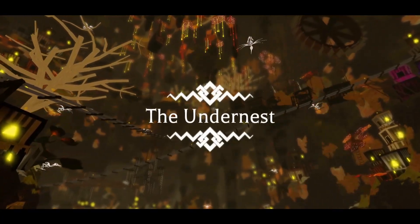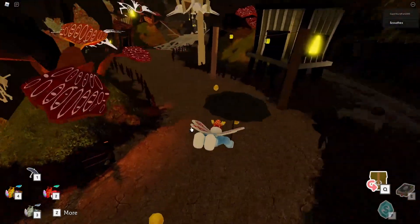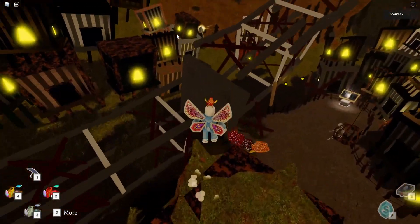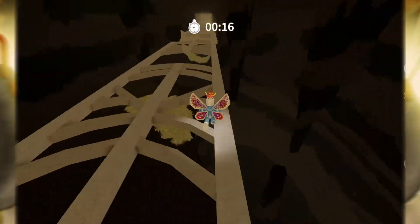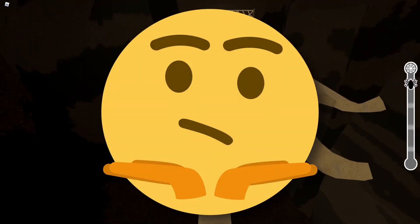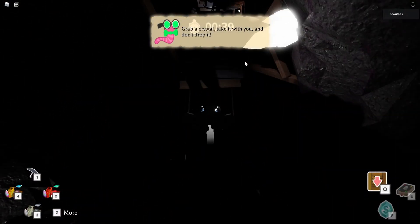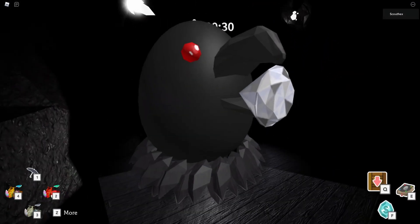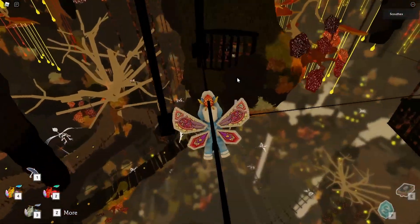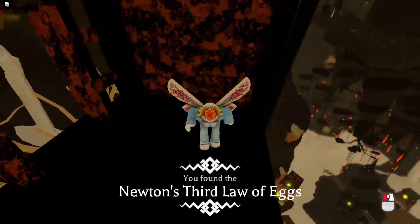And finally, the last world: The Undernest. This is Amor's lair — the bird from the beginning. The world gives off an end-game theme, and the music adds a lot to it. The first egg you'll probably find is the Radio Egg, which looks cool. Then the Spider Egg, which doesn't look great but the objective is basically a very short Temple Run — fun though. Next is the Egg of Dark Nest, where you grab a crystal to light up a cave and do a dark obstacle course. The egg itself looks amazing. And the final egg: Newton's Third Law of Eggs, obtained by going through zip lines. Even though it was my least favorite egg, it was pretty fun since you can see the entire world from the zip lines.